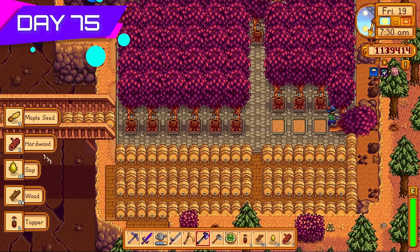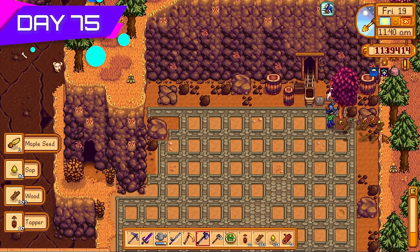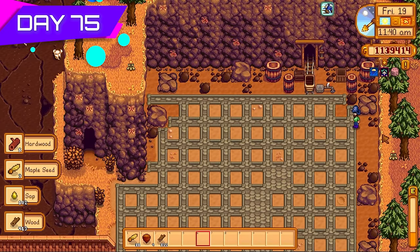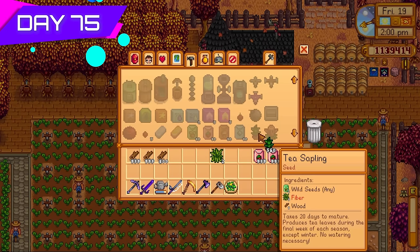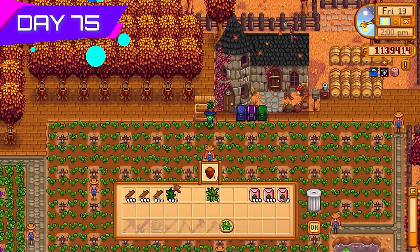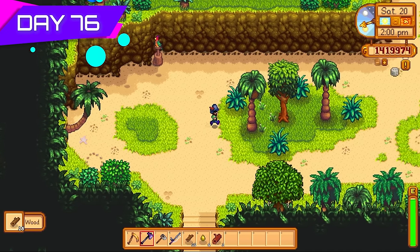I was finished with the maple syrups and happy with the amount of bee houses made, so I removed the tappers and cut down all those trees for extra wood. The paths meant I could just put down more seeds and make another tree farm, protected from debris. Look at all the tea saplings I'm making right now — 560 tea saplings! This primarily came from days of cutting trees and farming fiber on floor 81. That's 280,000 gold right there.